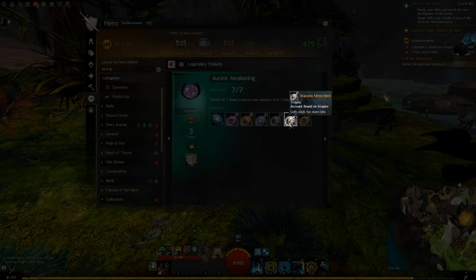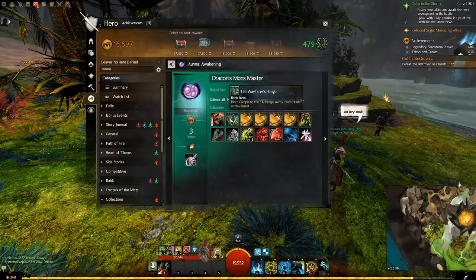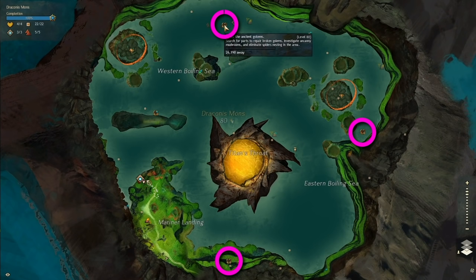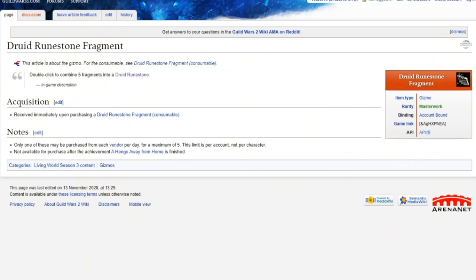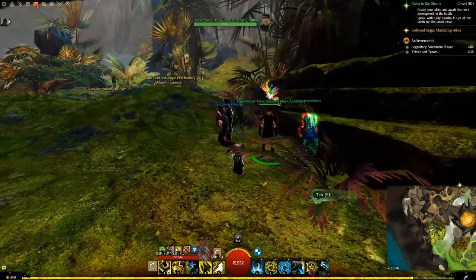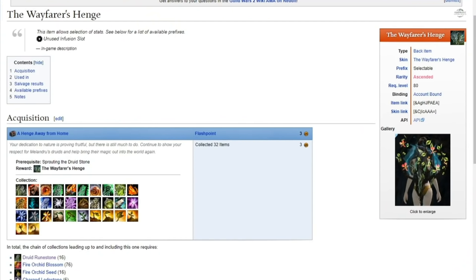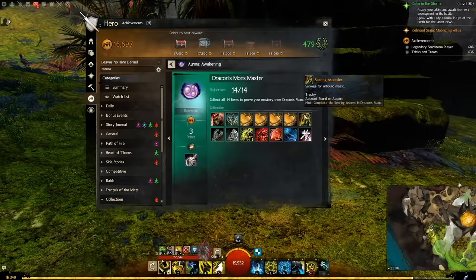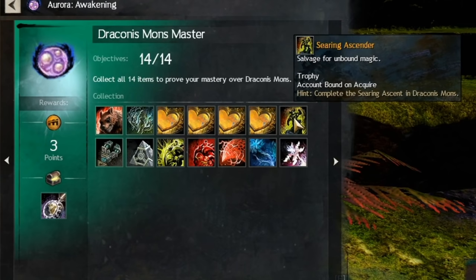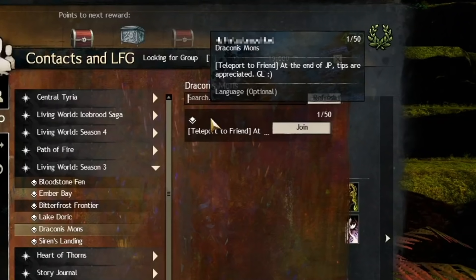Start with Draconis Mons Hero, because it has a time-gated step. The Wayfarer's Hinge basically requires doing all of the hearts on Draconis Mons — there are four of them — and then buying an item off the vendors there. There are five items you would buy per day in total, so it would take a minimum of 16 separate days of doing all the hearts here. However, you do get an Ascended Backpack during this process. For the Searing Ascender achievement, just find someone at the end of the jumping puzzle and teleport to a friend to them; there are often people in the Looking for Group doing this for tips.